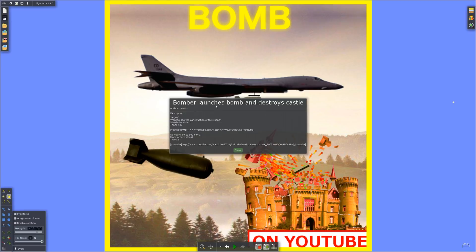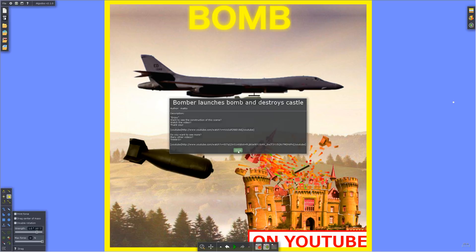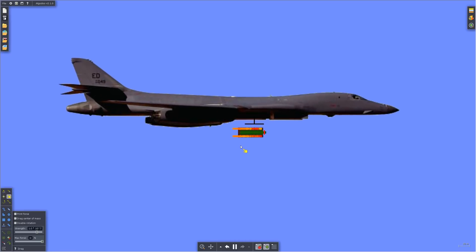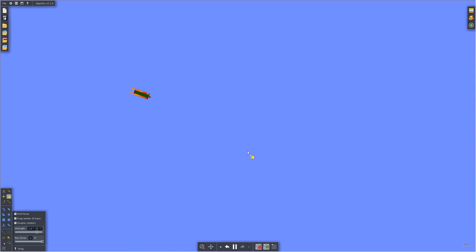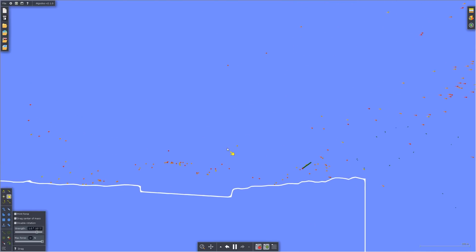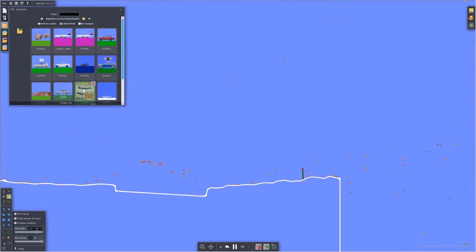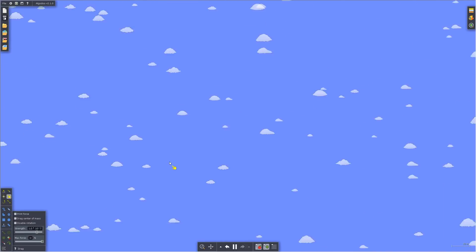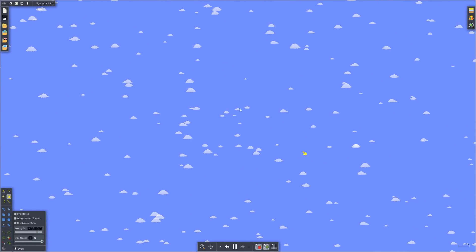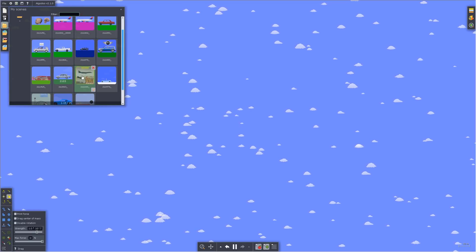Alright, this one's called 'Bomb Launches Bomber, Launches Bomb and Destroys the Castle.' Pretty straightforward — do I just push play? Okay, yeah! So it does it for us — I love the ones where I don't have to do anything. But where's the castle? Looks like the game was broken. Let's reload because it's giving us some problems. Sometimes when you load stuff in, it just straight up doesn't load, so we'll have to come back to that one.